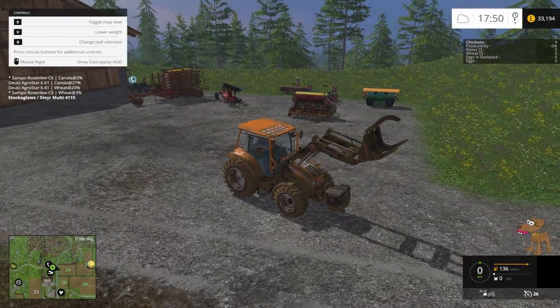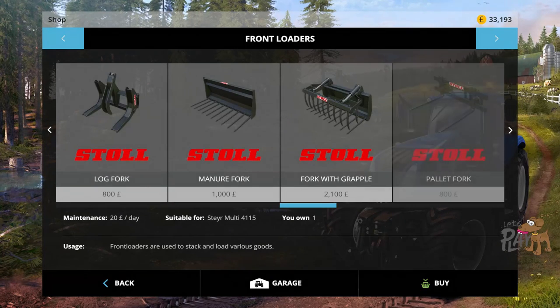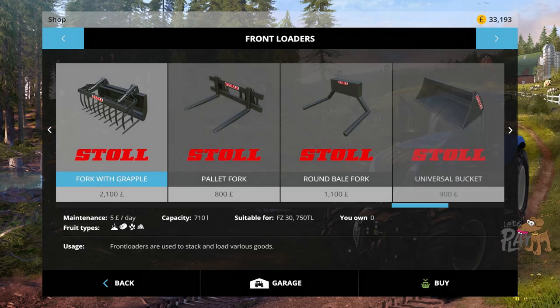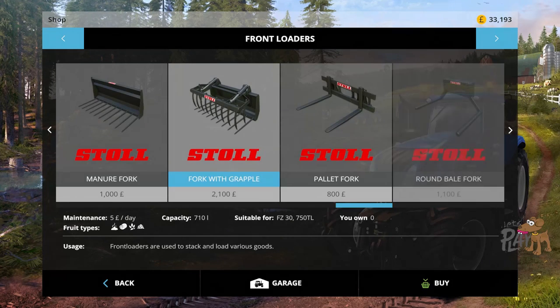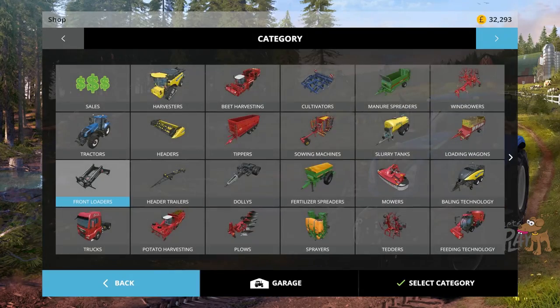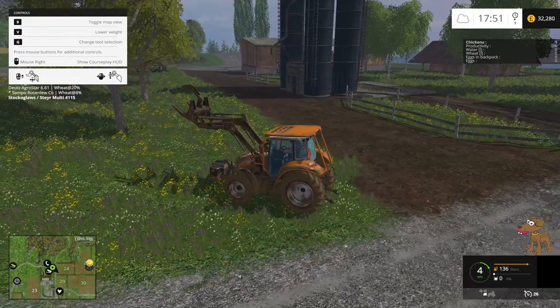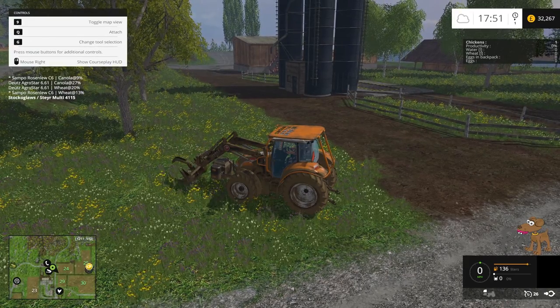So what I want to do is probably go here under front loaders. Does it give you the attachments? Yes it does. Fork with grapple — I think you can pick up silage with this. Yes, you can. We own none. But have we got the bucket? No we haven't got the bucket. The bucket holds 1860 and the grapple is 710. So we'll use the bucket and we'll buy one of them. Perfect. Let's just dump this front fork.